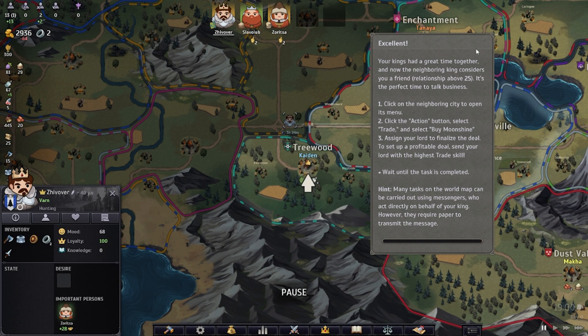Excellent! Your kings had a great time together and now the neighboring king considers you a friend — the relationship is above 25. It's the perfect time to talk business. Click on the neighboring city, click the action button, select trade, and select 'buy moonshine.' Assign your lord with the highest trade skill to finalize the deal. Many tasks on the world map can be carried out using messengers who act on behalf of your king; however, they require paper to transmit the message.